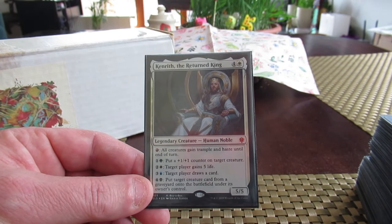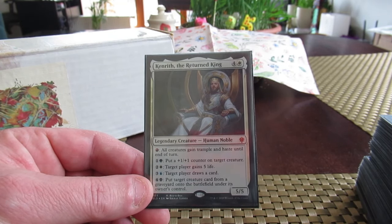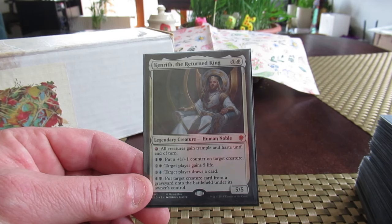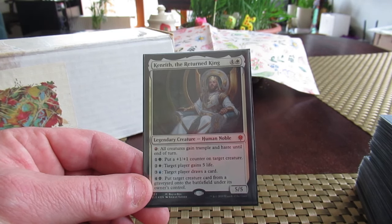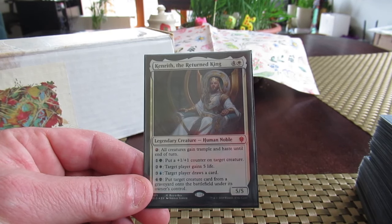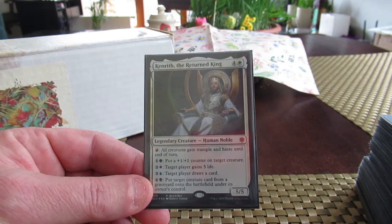Should I do something like that? Should I go completely off the wall with some tribe that doesn't have a lot of support, and he can be the headmaster? What do I do with him? It's wide open. And the mana base - how do I build the mana base? It's all five colors. I'd need all ten shock lands, ten fetch lands. I don't have them. That's going to be expensive to buy. Kenny, what the hell do I do with you?